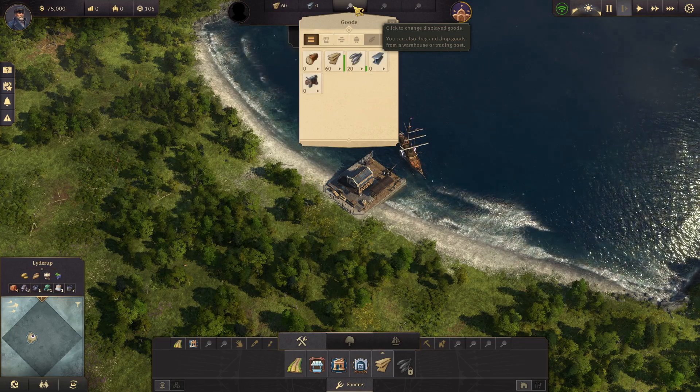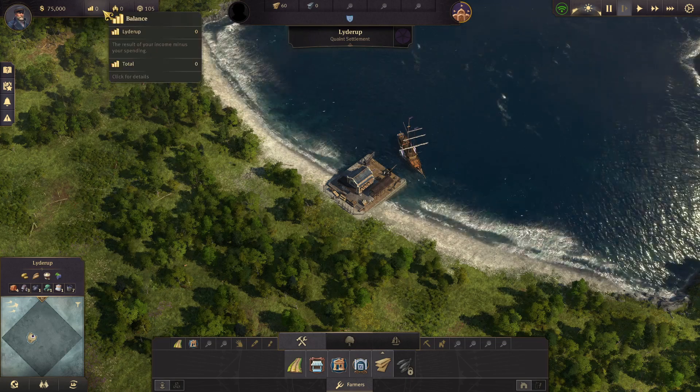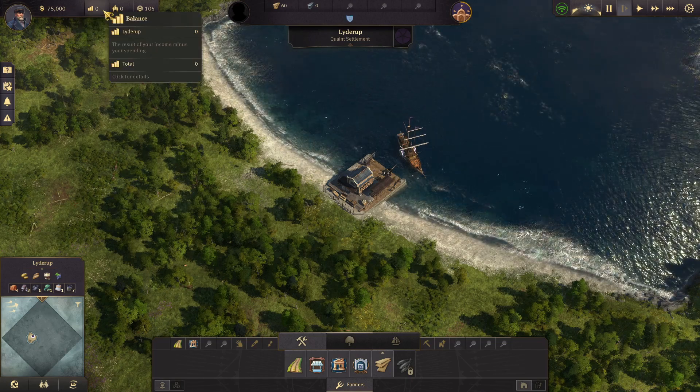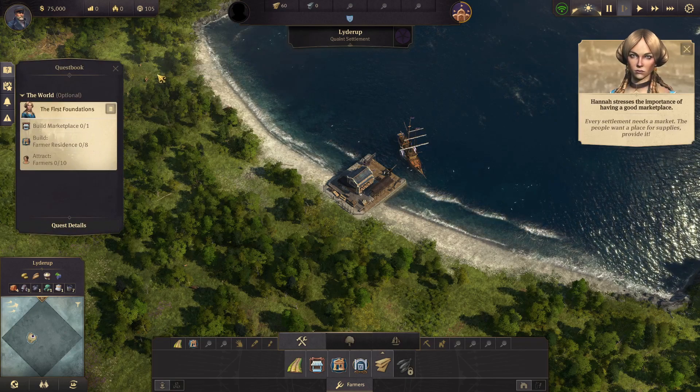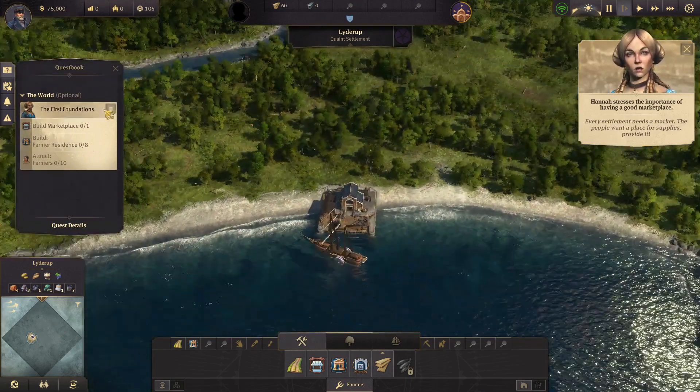We start with 75 grand. What is this? Oh, this is income versus expenses. 'Every settlement needs a market. The people want a place for supplies. Provide it.' Thanks.